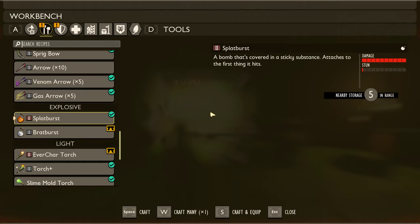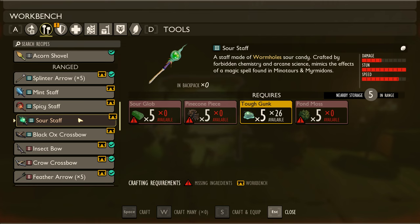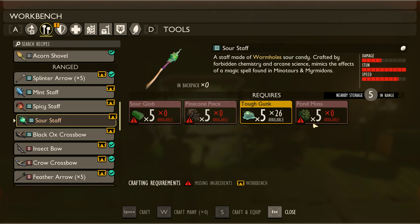We have mint staff, spicy staff, and sour staff — each mimics the effects of a magic spell found in minotaurs and myrmidons. Once we get pond moss and pine cone pieces we can craft them. I don't know what pond moss is but we should be able to get it eventually. We've gotten pond algae before but pond moss I'm a little worried about.